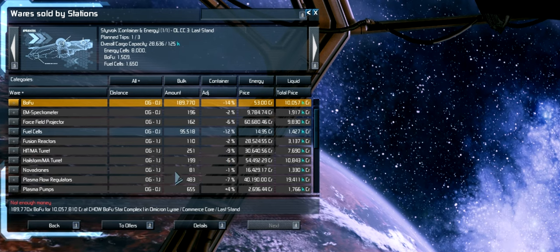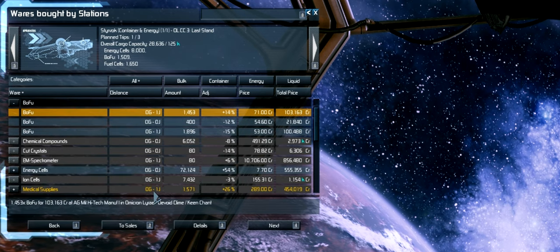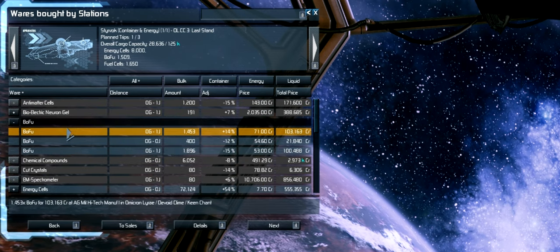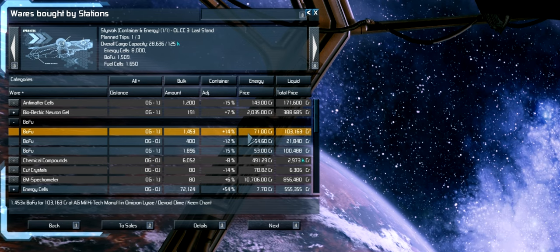So then we can sell them. To sell them we go to offers and then we go to Bofu and we can see here what people are buying it for. You can see the adjustment — these people are actually buying it for 14% extra while these here they don't want to pay as much for it.